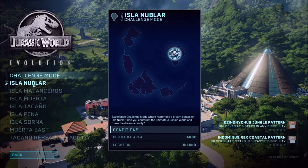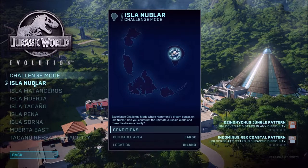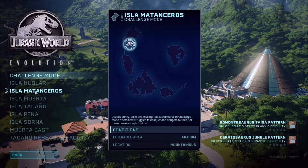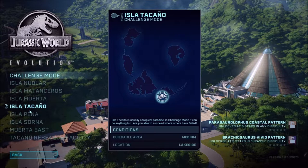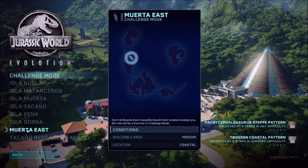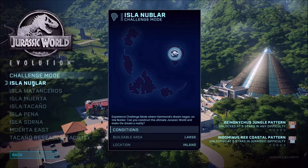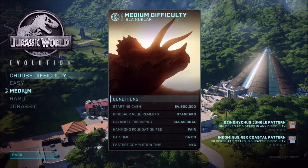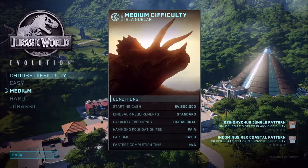We're going to be doing the Isla Nublar here. As you can see, we've got all these islands to choose from. For this one, getting five stars at any difficulty gives you the Deinonychus jungle pattern, and at Jurassic difficulty you get the Indominus Rex coastal pattern. Then we have Edmontosaurus, Ceratosaurus, Triceratops, Pachycephalosaurus, and more. We'll go with Isla Nublar and start on medium difficulty.